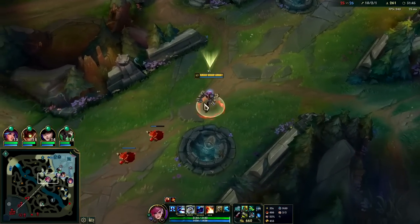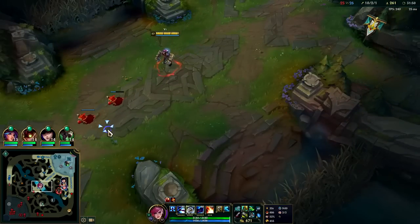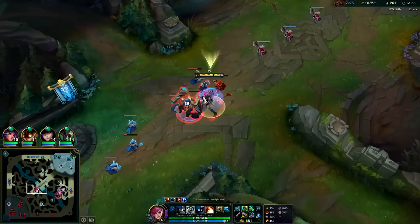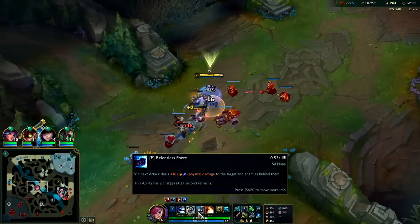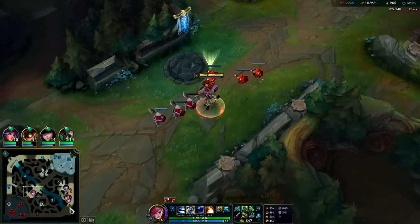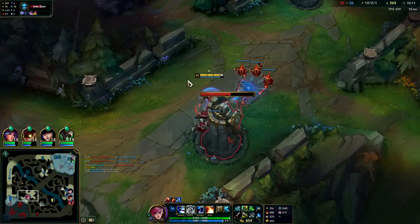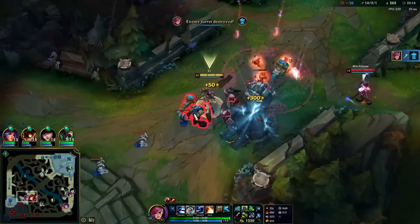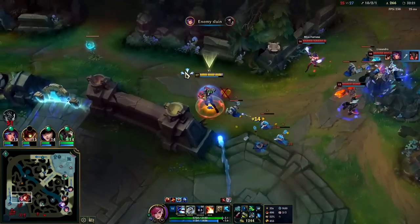I'll wrap up the build with Maw — actually I didn't need Shojin, that's my bad. But look at my E cooldown with Shojin — four seconds per recharge, that's crazy. Hopefully we don't lose. Auto, E reset for my Divine Sunderer. I have a big wave bot side right now. I'm surprised they're chasing me when you look at their base — they might actually lose that turret.